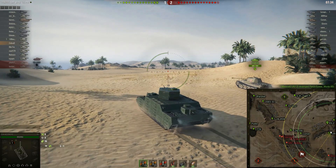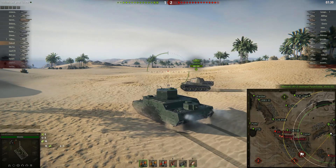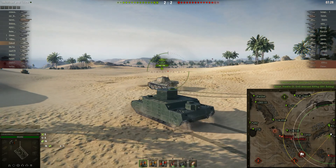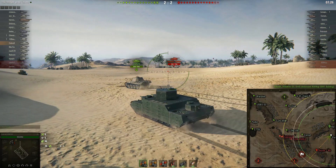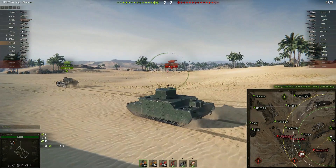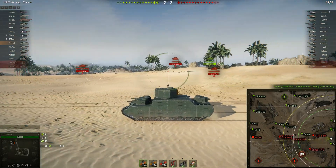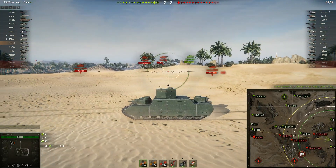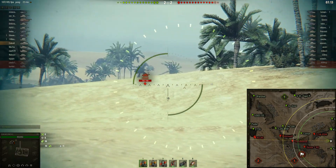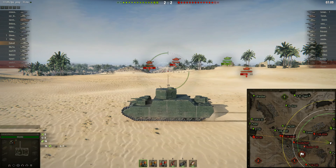As for my crew, I've nearly got the first perk at 100%, but on the radio operator I've got an extra perk — I don't know which crew I scavenged for that, but for some reason he's got nearly two perks. So on him I've actually got the extended view range perk as well, giving me quite a nice view range in this tank, which definitely helps.